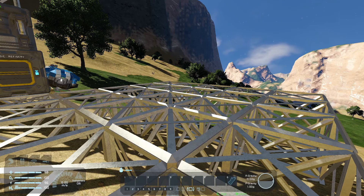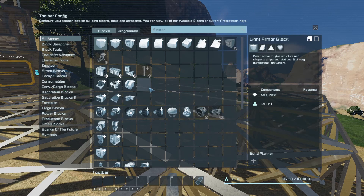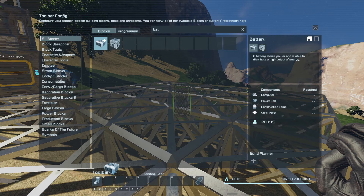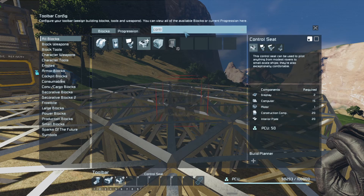Let's go into the G menu and have a look at what we're going to need. First of all we're going to start with the landing gear. Then we're going to want to power it, so we want a battery. Then we're going to want to control it, so we need a control seat. And so we can manoeuvre it in the air, we need a gyroscope. And to get it in the air, that's going to take thrusters.